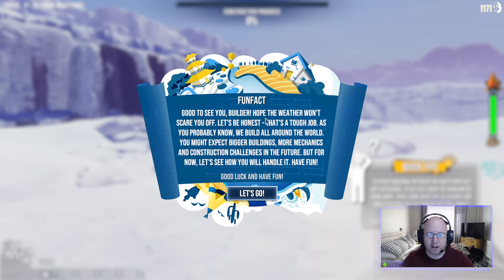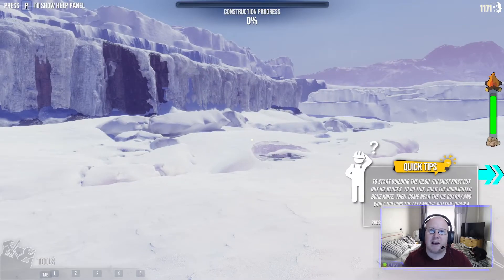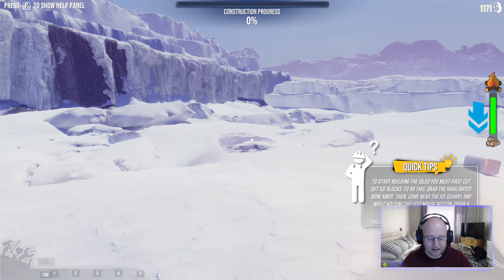Right, let's get into it. The game says: 'Good to see you builder, hope the weather won't scare you off. It's a tough job — we build all around the world. You might expect bigger buildings, more mechanics and construction challenges in the future, but for now let's see how you handle it.' This is an easy level; the mud house was on medium level so I'm guessing they get harder. It gives you quick tips of what to do.